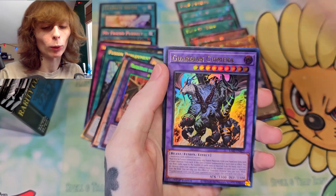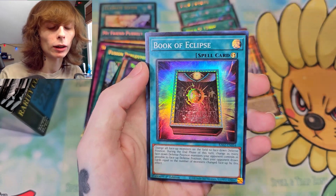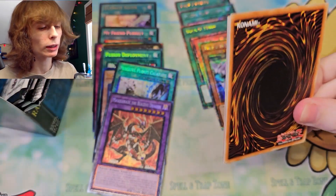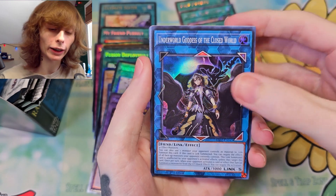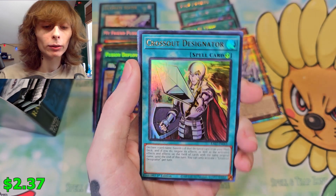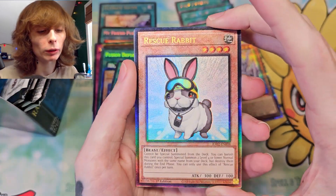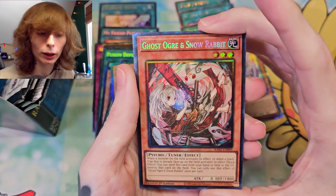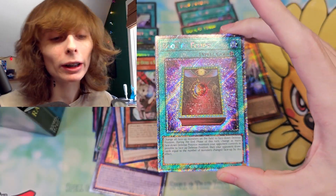We're getting close to the end — can we get anything insane near the end here? I really still need an Access Code, so hopefully we get one. Droll — dang it, I don't need a Droll. Fusion Deployment, I don't mind taking. Garura, and Book of Eclipse. Underworld Goddess — first time we pulled her in this video, that is nice, I do like seeing her. Crossout Designator, very nice. Rescue Rabbit in a higher rarity — I love it, Prismatic Ultimate Rare. Ghost Ogre and Snow Rabbit as a Prismatic Collector's Rare, very very nice, cool hand trap to have. And a Book of Eclipse in that rarity I don't remember the name of.